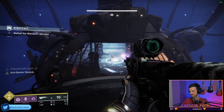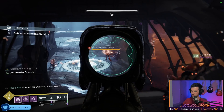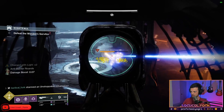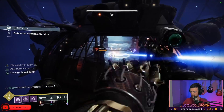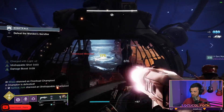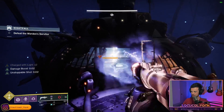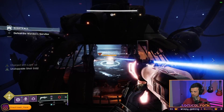Stay safe. Stay alive. This strike primarily features Vex and Cabal, and you'll be dealing with both once you float down to the boss arena. You'll have one unstoppable incendiary, one overload minotaur, two barrier hobgoblins, and a few red bars of each faction to deal with. As a general guideline for this strike, you will encounter at least one of each champion type along with void and potentially solar shield types, so come prepared for that.